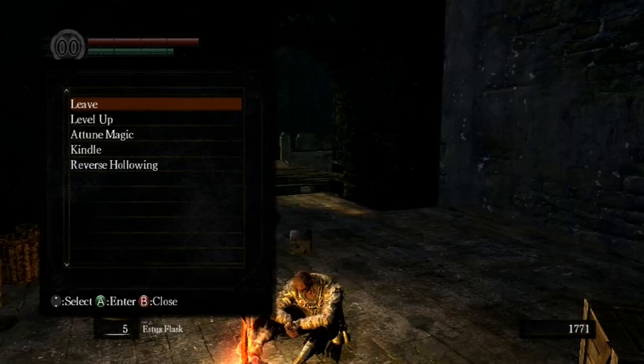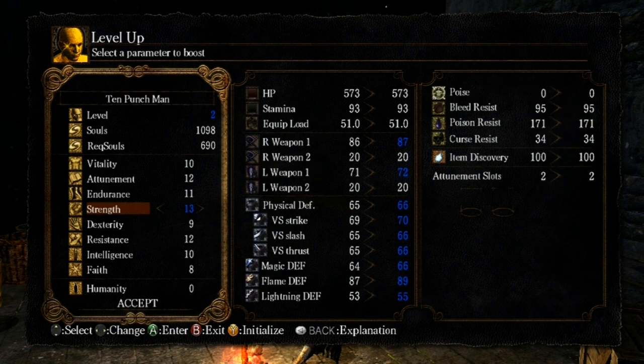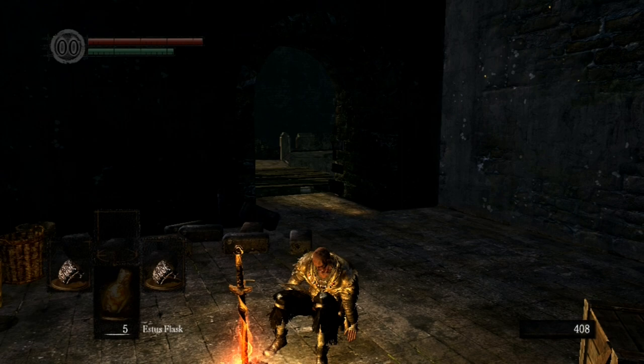Now for this build, you're going to want to primarily level up Vitality and Strength. You're also going to want to level up Endurance to a minimum of 17, and level up Intelligence to a maximum of 15. This is all you'll really need for the loadout I'm going to give you, so just go with that.